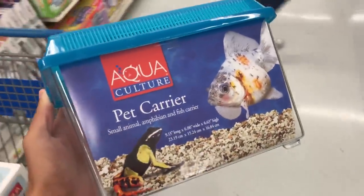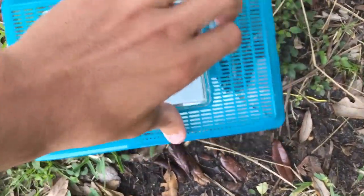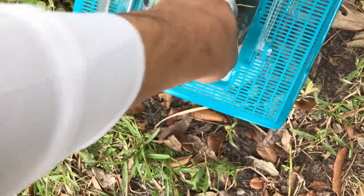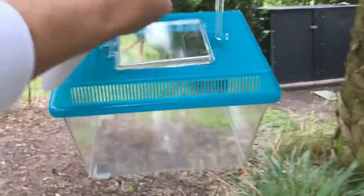Alright guys, so we got this beautiful blue lizard cage right here. We're gonna put it in the basket, let's do it. So we got this little lizard cage, we're gonna get this guy nice and ready. Just gonna open this little thing up real quick and take the paper out. Little paper out, right there. Put that in our pocket — we don't want to litter. Yeah, we're ready. Let's go get some lizards.